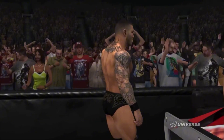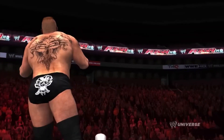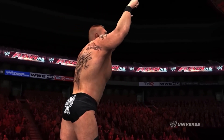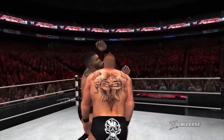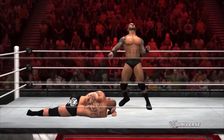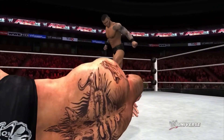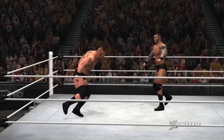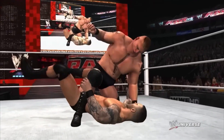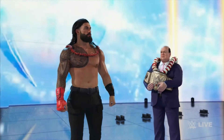We then have Randy Orton enjoying ringside on commentary for the one-on-one match between Triple H and Brock Lesnar, and then we get hit with another smart cutscene where Randy Orton hits the RKO on Brock Lesnar. That leads us into a triple threat match for next week of Randy Orton going against Brock Lesnar, who he attacked, and Triple H — and the game did not forget again. This just goes to show that WWE 2K24 should take notes and bring back that Predator Technology we had back in WWE 12.